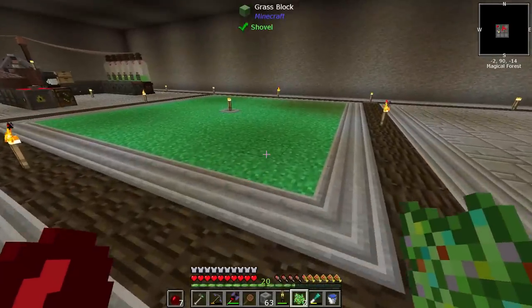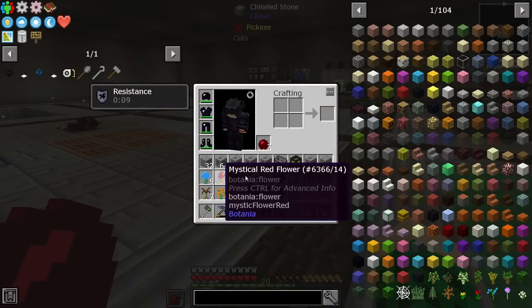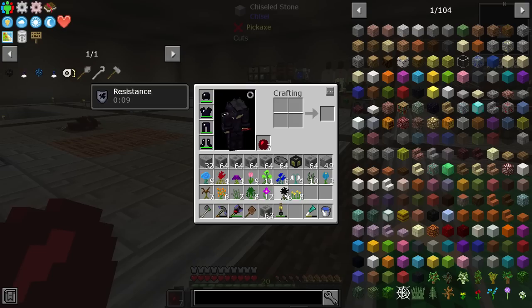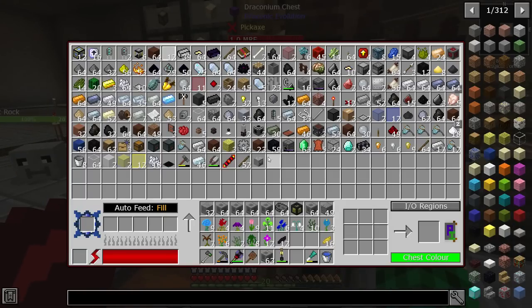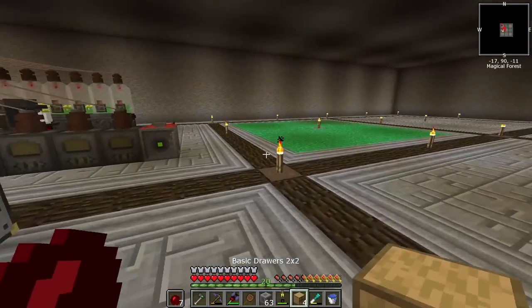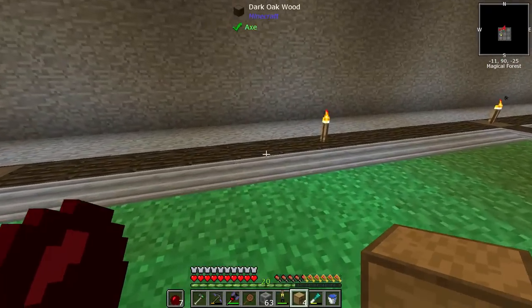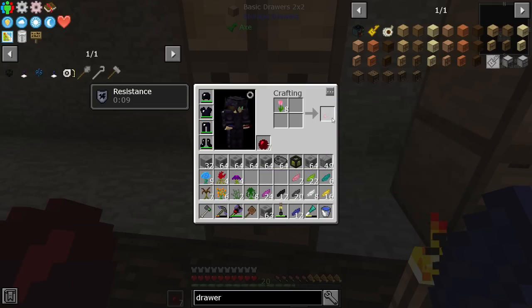I wanted to make some black dye because I want to make a mob farm, and for the mob farm we need some dark glass. I used some floater fertilizer and have a bunch of different flowers, and I want to turn all of those into petals. Let's just get a set of chests and manually craft this — we can sort them out into the drawers so we have them nice and ready. I'm also going to show you how you can duplicate these petals to get basically an infinite amount of them.